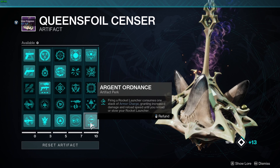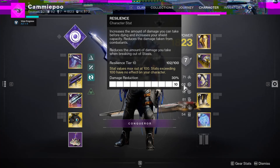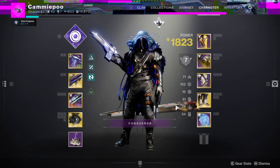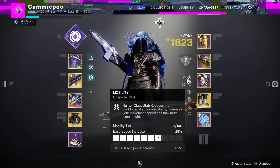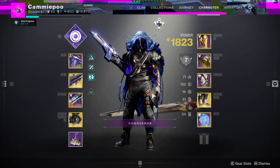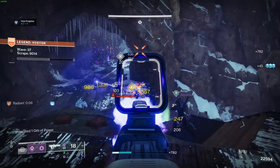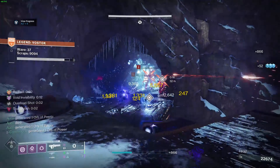For stats on the build, I prioritize 100 Resilience, which gives you a huge 30% damage resistance. Then get your Discipline as high as you possibly can without going too low in Mobility — 70 Mobility and 80 Discipline works for me, but the main thing is just get your Resilience up to 100. That's the build — here are some highlights from a Legend 50 run. Let me know if you try this out. Thanks for watching.